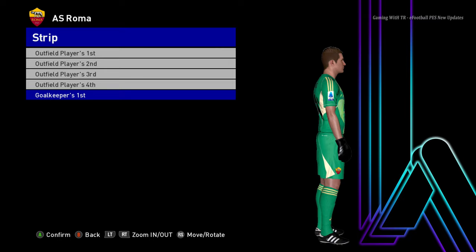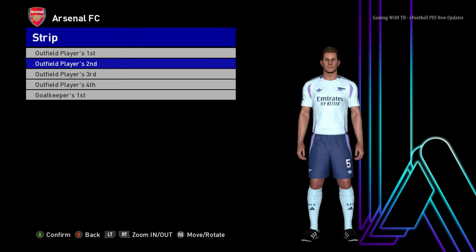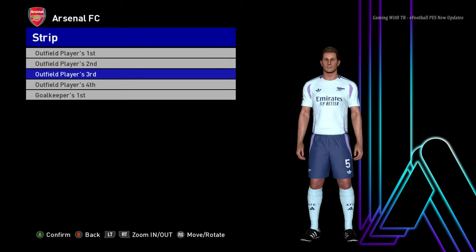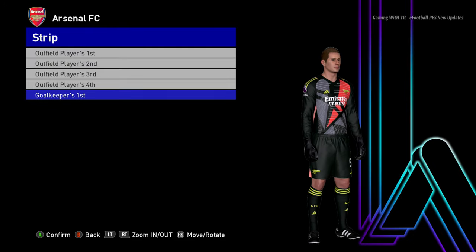Here is the away version of Roma, and here is the goalkeeper version. Let's go for the next team — here is Arsenal. This is the home jersey of Arsenal, and here is the away version, and here is the third version. There will be a goalkeeper version also.